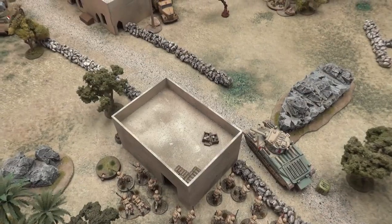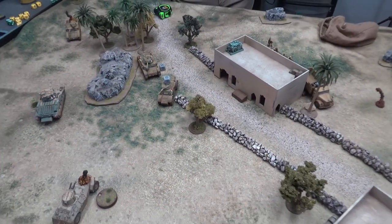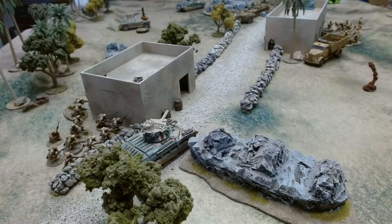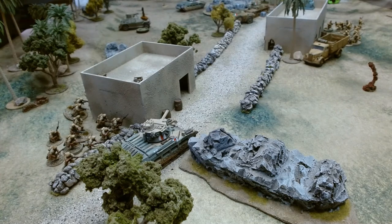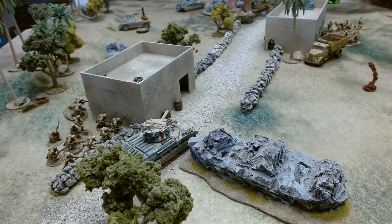My Matilda turns the turret slightly and takes a shot at the armored car, needing a four — hasn't missed yet. It's a hit! Plus two from the cannon becomes plus three for the side shot. You're a seven — it's only a two, so nothing but pins. D3 pins — two pins, plus one for the sand. So two pins on the armored car. He hasn't missed yet, but could have been better.